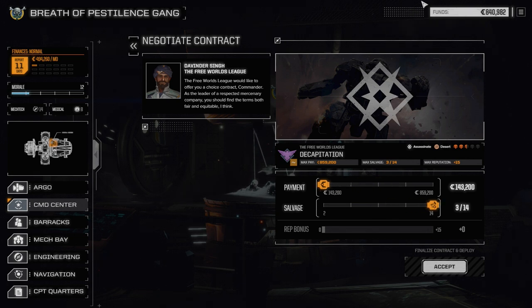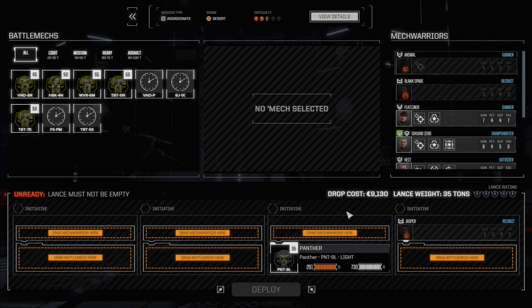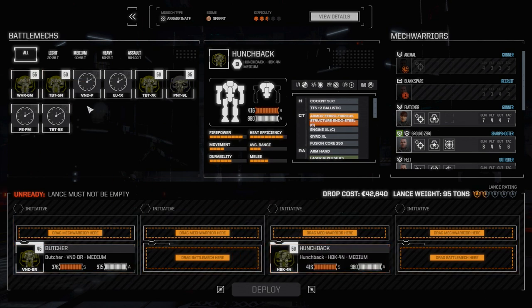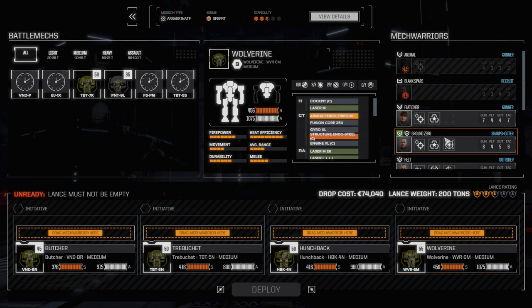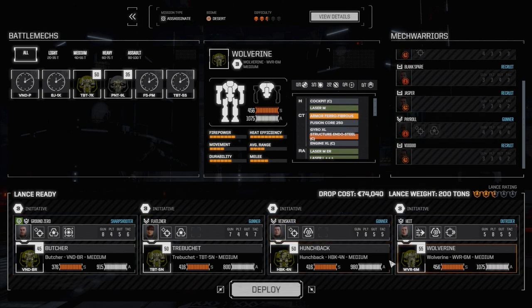We're going to negotiate for full salvage. We're doing excellent — I was able to sell a little bit of funds between episodes, so we're at $840,000 and should be good until the end of the month. We're going to pull out our light lance and drop in our main lance: the Butcher, Hunchback, Trebuchet, and Wolverine, with pilots Ground Zero, Flatliner, Height, and Veinskater. Let's get this done.